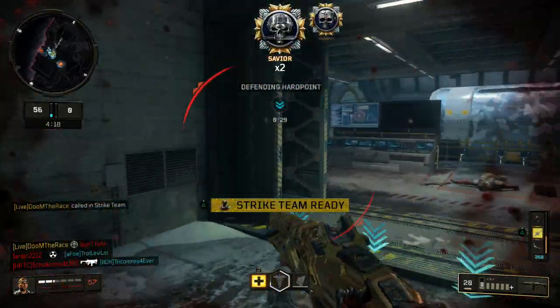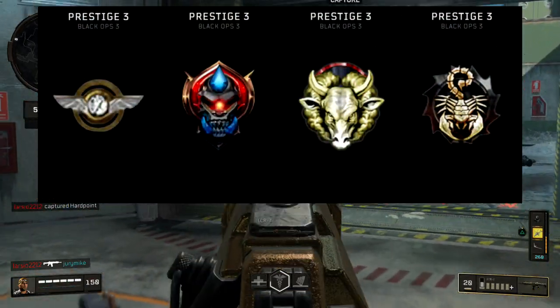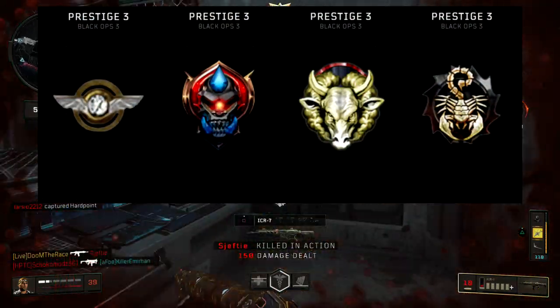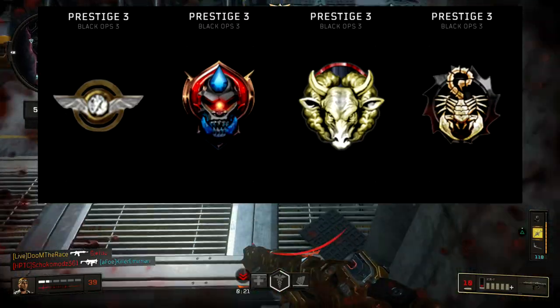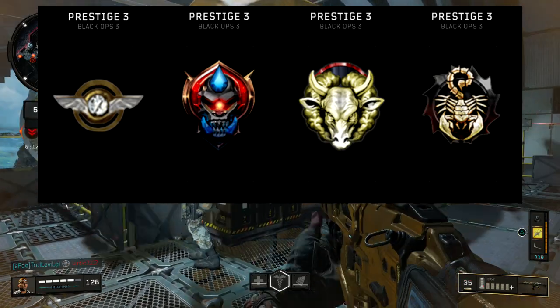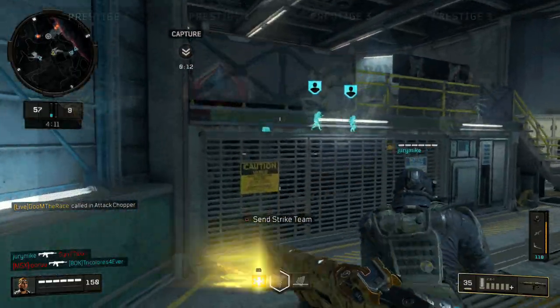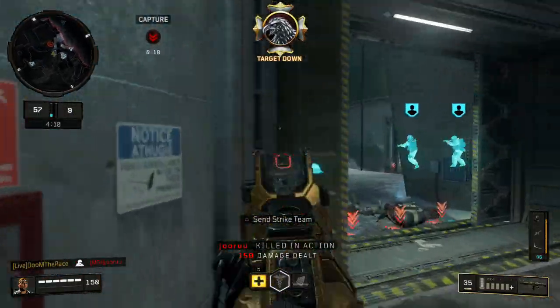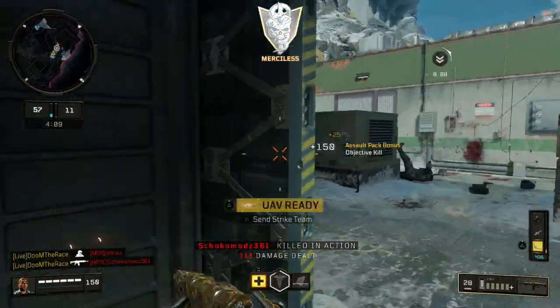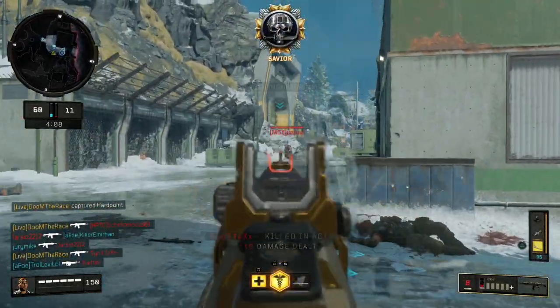We had some prestige icons being unlocked and I'm going to put those up on the screen right now. I think the prestige icons are pretty much the same as BO3 if I'm not mistaken - there's one Black Ops 3 icon, one from way back, and I believe there's a BO2 one. In-game they don't look that well, they're not actually rendered properly, so you just can't really use them in game.